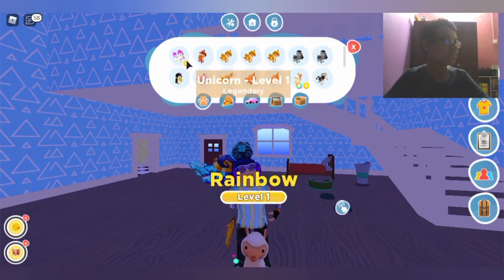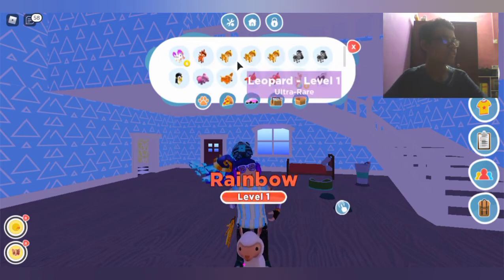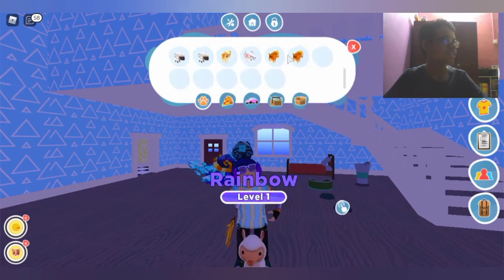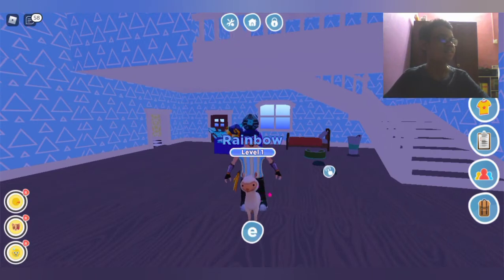I also have a unicorn as a shiny unicorn. And I will grind to do shiny leopard, shiny zebra, shiny fox, shiny sheep, and shiny dog - I might be doing that in a video soon. Also, I have 28,096 gems. Another video idea is I'm gonna open up all diamond pet parts until I get two godly pets. But yeah, that's all for this video. If you guys liked this video, don't forget to smash that like button and subscribe so you won't miss any of my videos. I will see you guys in the next video.